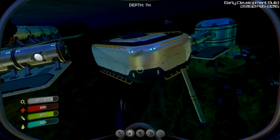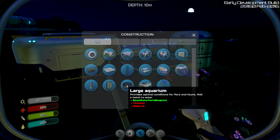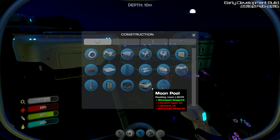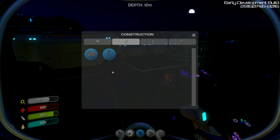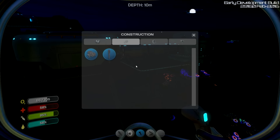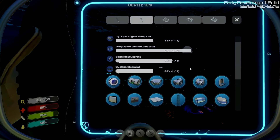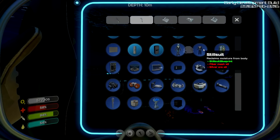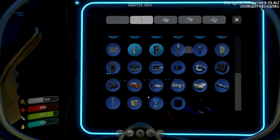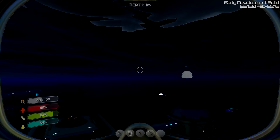There's a couple things we need to address first, like the modification station. We also have a couple new things like the large aquarium - we've not even got an aquarium yet - and the small aquarium to make as well. We have a new power component. Solar panels are missing - I've not found any yet. You have to go out and find a lot more blueprints. In the new update, you start with not that much - they barely give you anything, in fact. And I had to wait for the Aurora to explode before I could actually find any blueprints.